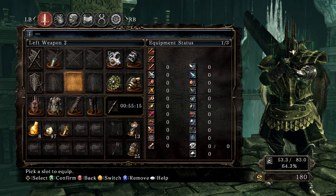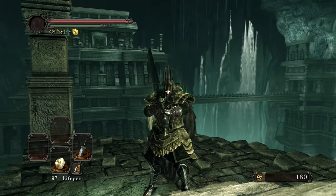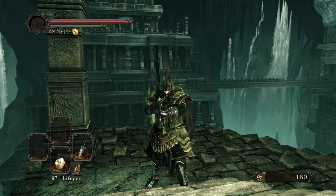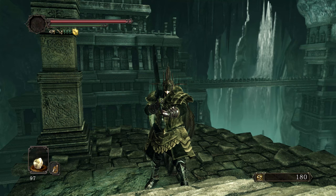Gear is essentially the same, except look at this — our very first plus 10 weapon. I went back to Black Gulch, I actually joined the Company of Champions covenant so I could farm the Tar Pit monsters, the parasites down in Black Gulch. Got enough Titanite chunks, and I already had a slab from trading with the Crows and from the one in Forest of Fallen Giants.